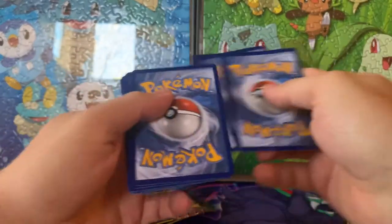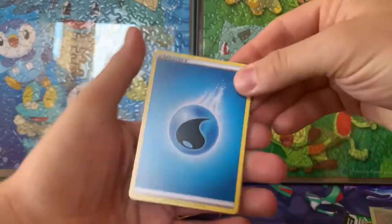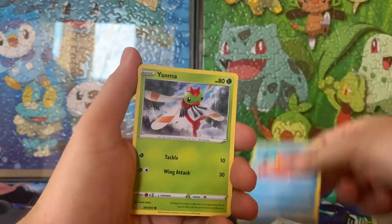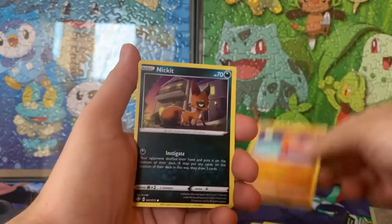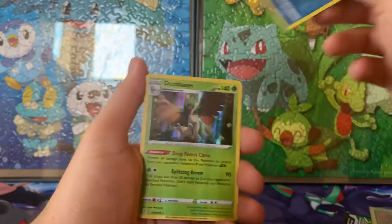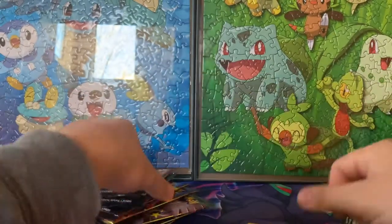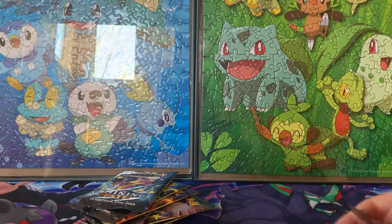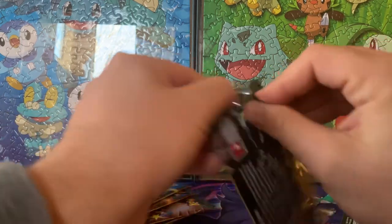Pack two — Eldegas, Dartrix, Cramorant, Eevee — that's a really cute Eevee — Buizel, Yanma, Trapinch, Nickit, Frossmoth, and a Decidueye Hollow Blade. That's kind of cool, but we want shinies — we want lots and lots of shinies.